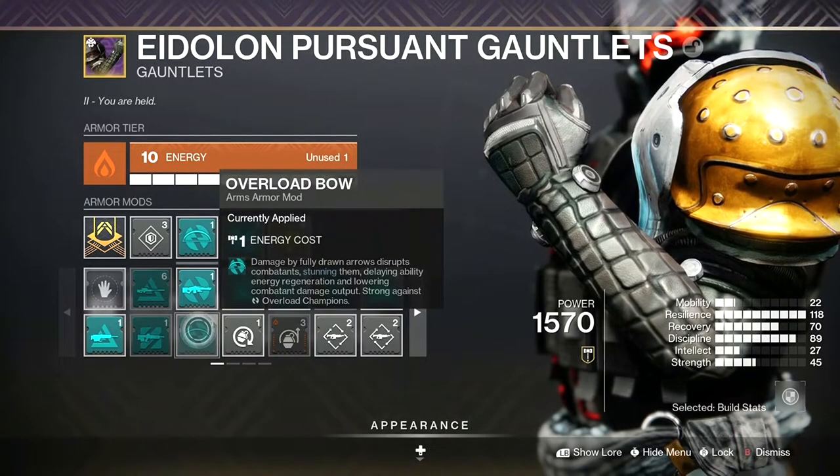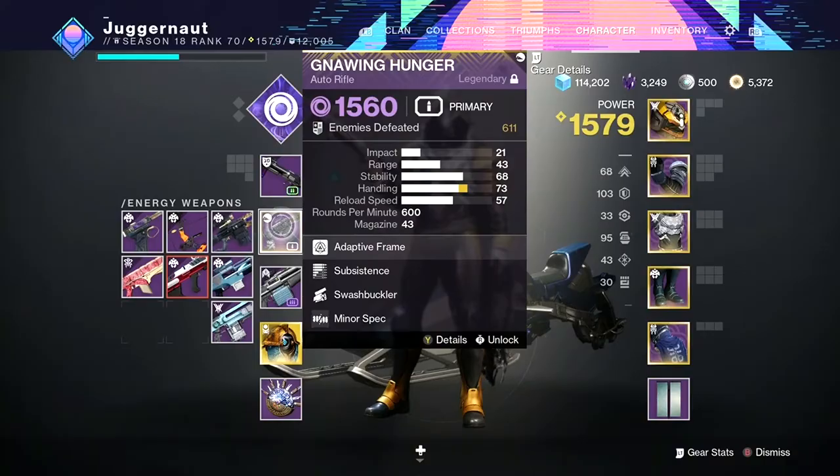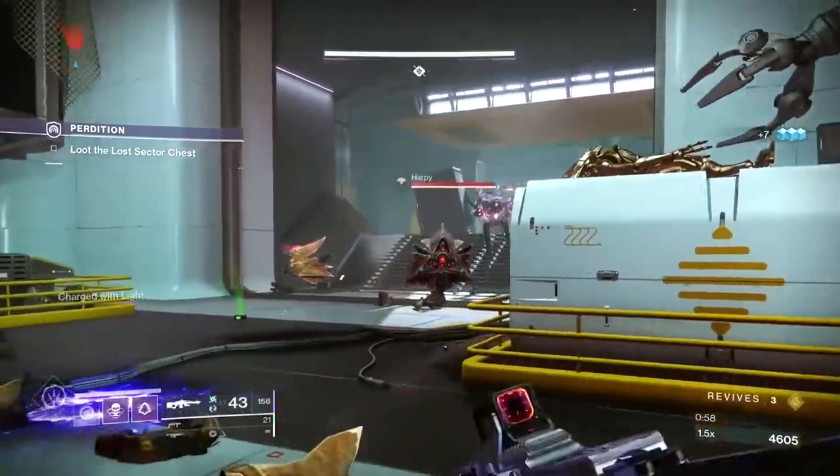To take down these champs, you're going to need to equip an Overload mod on your arms. Next, slot a weapon that matches the type shown on the mod. Now you're ready to go hunting.